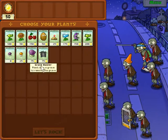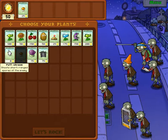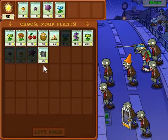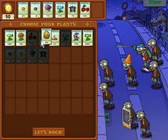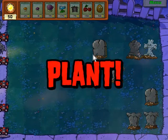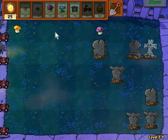Now we move on to 2-4. What we're going to need here is more Sun Shroom power, more Puff Shroom action, more Fume Shroom, Snow Peas, and this time we'll use the Grave Buster, Cherry Bomb, and Walnut. As you can see, there's twice as many gravestones now, so the Grave Buster does have a purpose — it helps make room for all your plants.